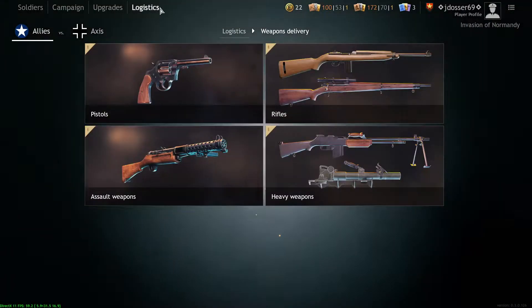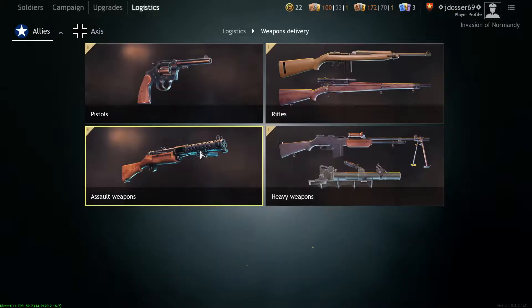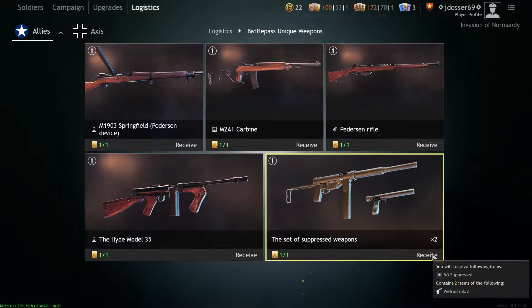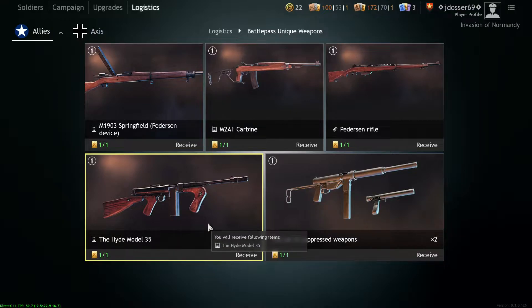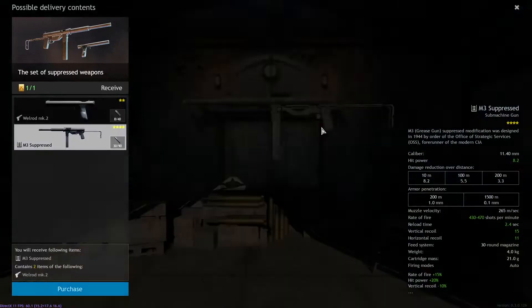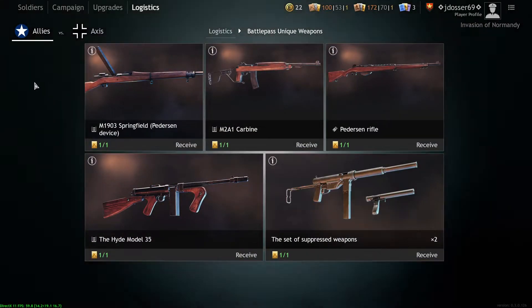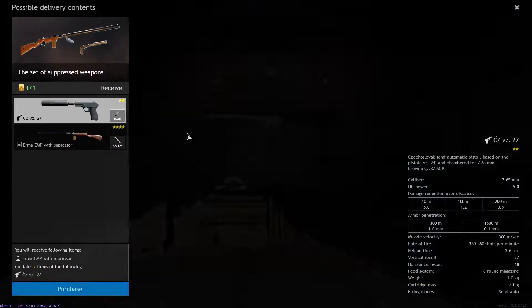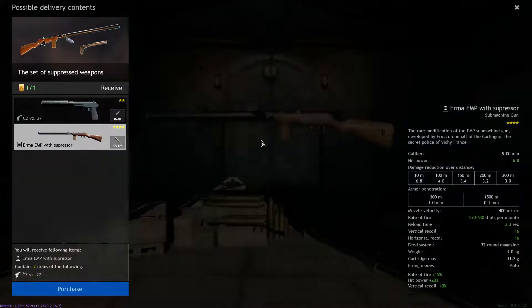For the fourth video, which I've been hinting at in the comments, it's going to be a mass review of every weapon — and I mean every weapon in Normandy. The only ones I will not be including are the new suppressed weapons, on the premise that I haven't used them. I've used every other weapon, mostly from picking them up — like the M2 carbine and the Pedersen rifle. But I don't have access to the suppressed weapons, and I don't really want to use them — like the suppressed Grease Gun or the suppressed Irma.